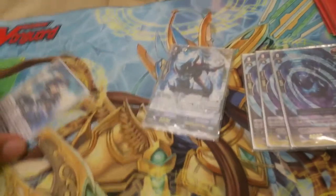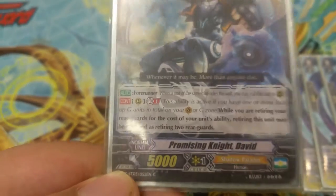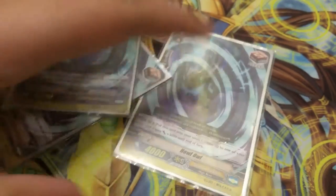Okay, so for David's skill: it's a Generation Break one — while you are retiring your rear guards for the cost of your unit's ability, retiring this unit may be regarded as retiring two rear guards. Full Bow Brave is counter blast one — search your deck for one card with Blaster in its card name, reveal it to your opponent, and put it in your hand. Hollow is the plain grade zero — put soul plus 3k to your vanguard.